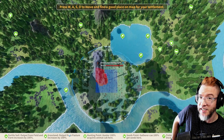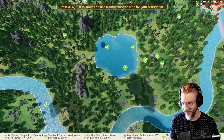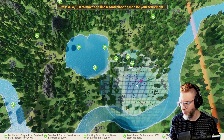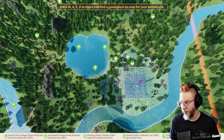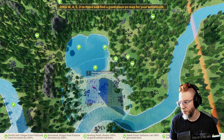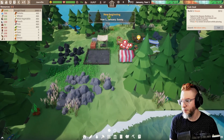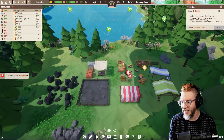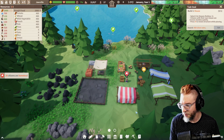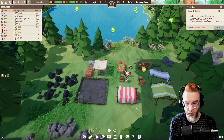So I very much expect to fail on this first attempt, but that's all right. We'll settle right here, right between the lake and the river. No idea if that's a good idea. Alright, we've chosen a place to settle down. We're going to keep it on slow speed for now because good heavens, we're probably going to die anyway.